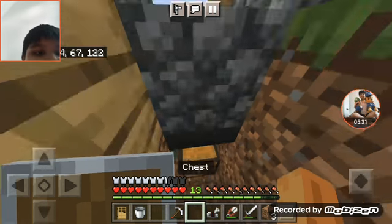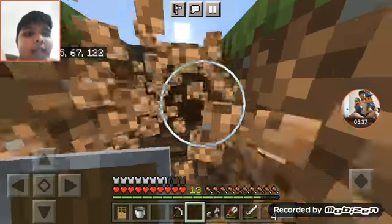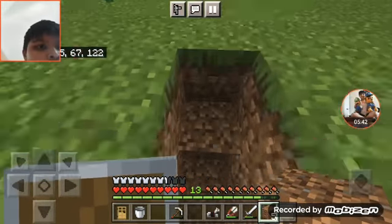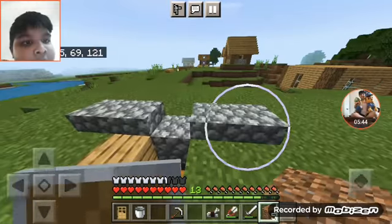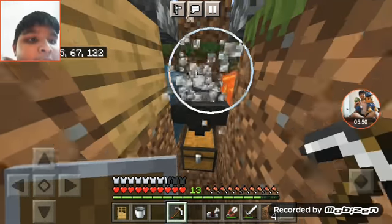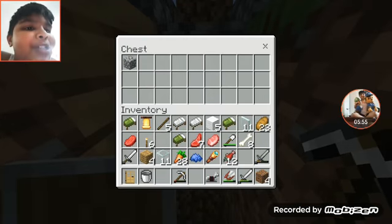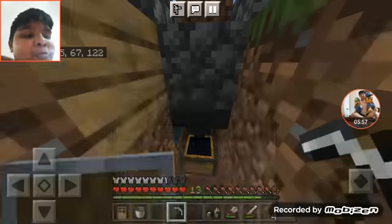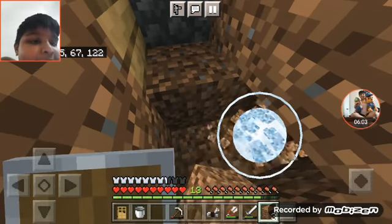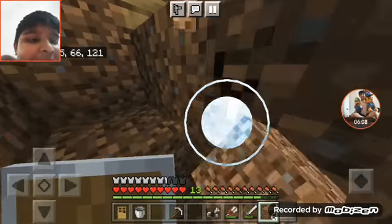Yes! Now we made an automatic cobblestone generator. We need to put some dirt up there. So if we mine the cobblestone, it goes into this chest. You can see it got one cobblestone - that's probably 100 percent automatic. I am the best player in the entire world!